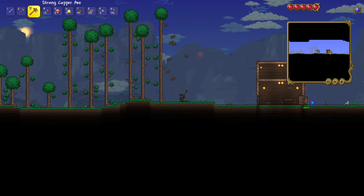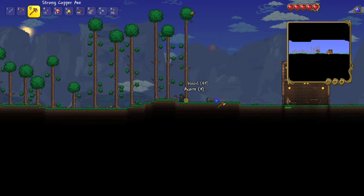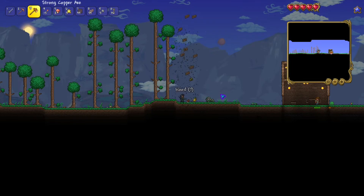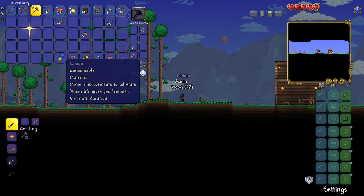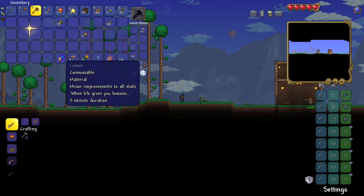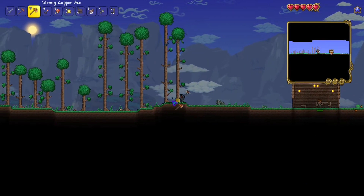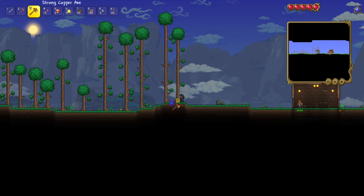Is that guy over there actually stupid? He's just letting himself get murdered by a blob of green slime. But what's that? Is that a lemon? Let me go see. Yeah, lemon. When life gives you lemons — minor improvements to all stats. We'll save that for later because I don't really need it at the moment.